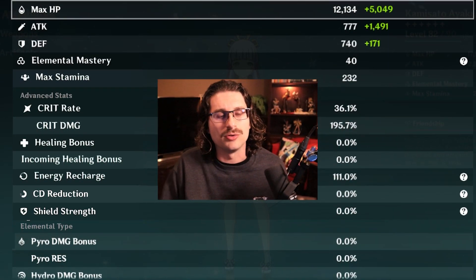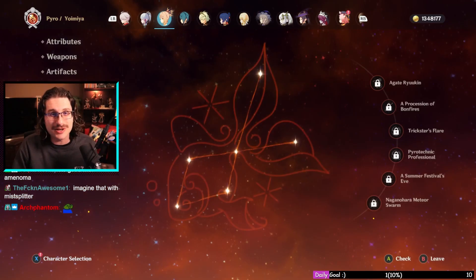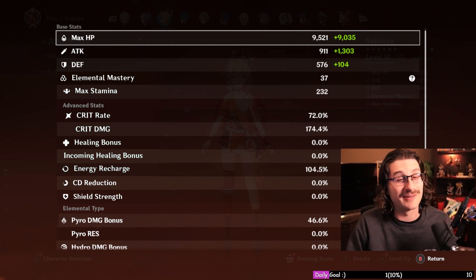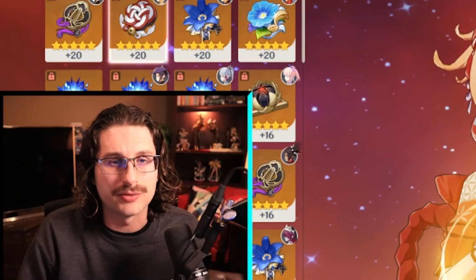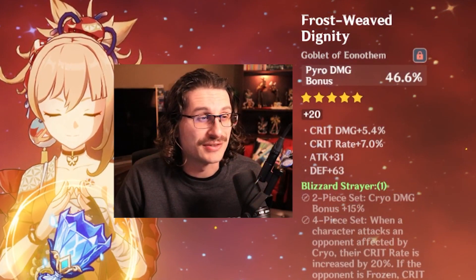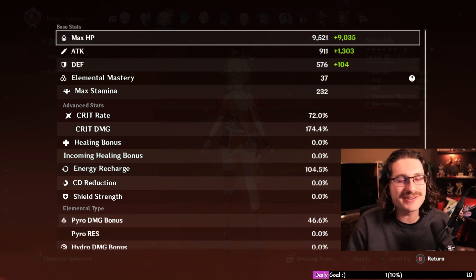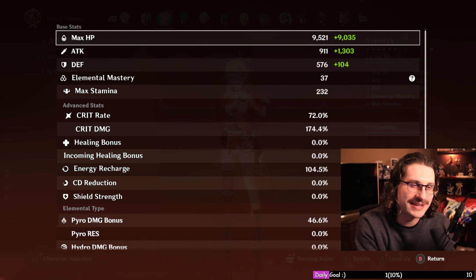Yoimiya — Shiminawa's, constellation zero, talents 10/9/6. The characters you care about are very well maintained in terms of talents. Shiminawa's crit rate 9.7 — this artifact is not good. The pyro damage we've got has 24 defense. Thundering Pulse is carrying really hard along with her ascension crit stat, so she looks alright but there's a lot of room for improvement.